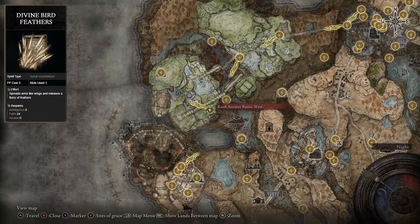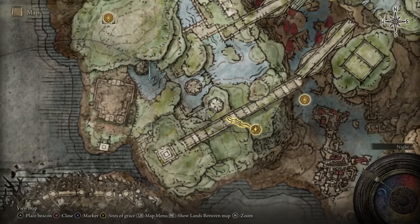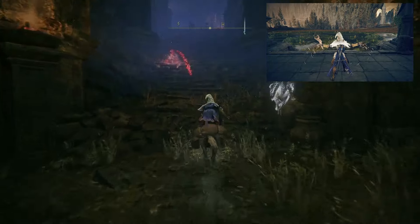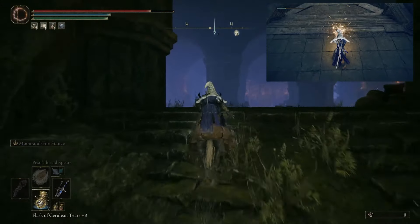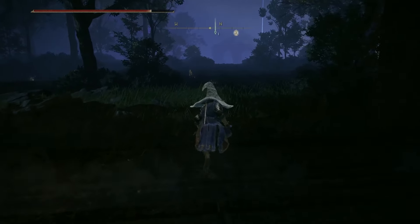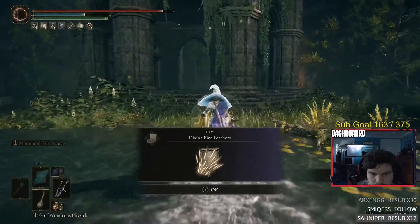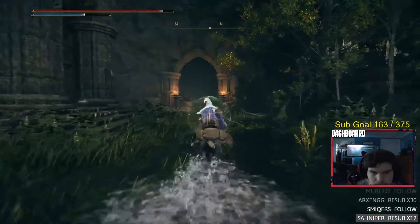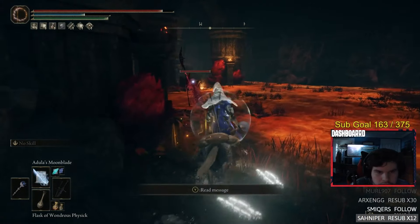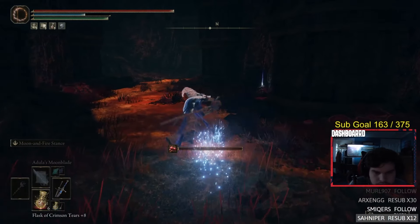Next, we'll do a two-for-one special and grab both the Divine Bird Feathers and Pest Thread Spears incantations. These can be found in the Ancient Ruins of Ra from the Ra Ancient Ruins West Grace. From this grace, lean left and go all the way up the left stairs. You can run by or kill the ad enemies. Make a left, then go right and take the elevator. After getting off the elevator, you'll fight a two-sworded knight on a skeleton and get the Divine Bird Feathers. From the Bird Feathers area, get the Pest Thread Spears by going straight into the cave-like structure, making a left, and the item will be right between the two pillars in front of you.